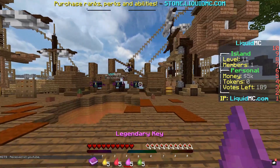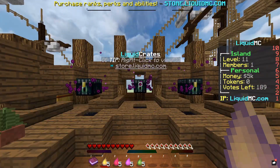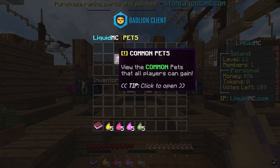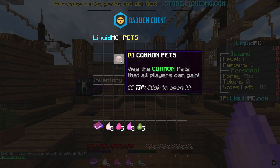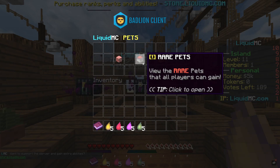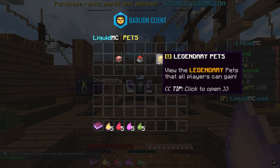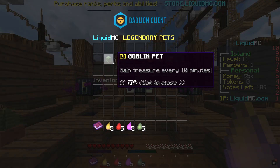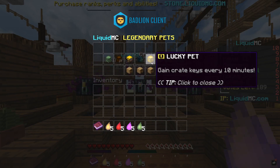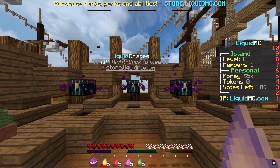So what I'm hoping for out of these crates is a pet. If we do slash pets, there's common pets, rare pets, and legendary pets. Common pets basically give speed, strength, all the normal vanilla effects. Rare pets help with PvP. Then we have legendary pets which basically give you crates every 10 minutes - gain treasure every 10 minutes, gain crate keys every 10 minutes. I really want the lucky pet or the goblin pet.